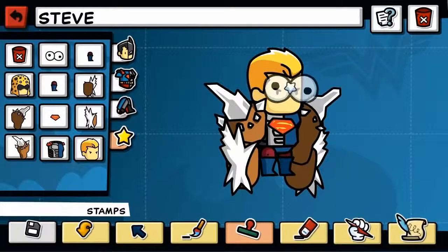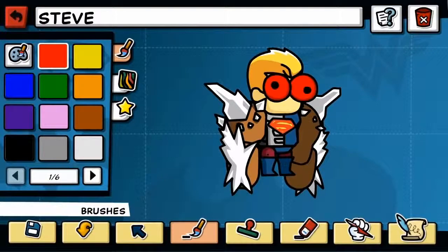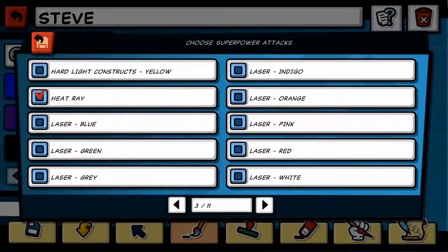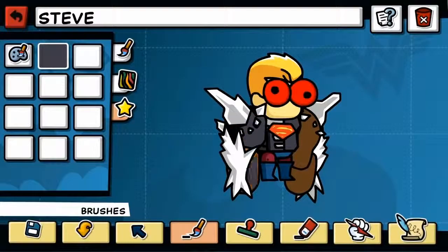Maybe give him glowing red eyes. Okay, that's kind of cool. It's kind of pointless to have glowing red eyes if you don't have heat vision — think of all the fun you'll have melting people's faces. What if we throw a single color over the entire costume, kind of giving it a more unified look?